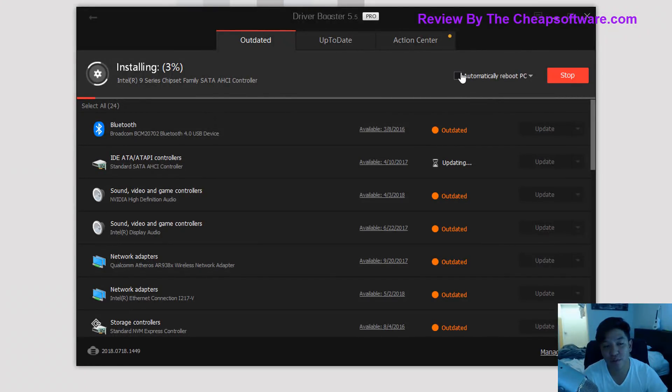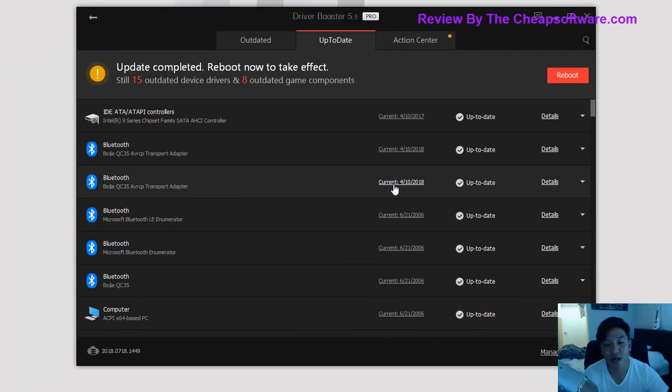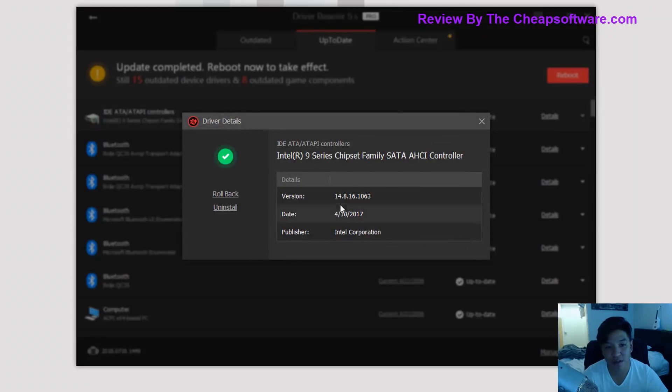You can even have it automatically reboot your PC afterwards if a reboot is required. We'll go ahead and let this run in the background. You also have tabs at the top for things like checking drivers that are up to date. Just like that, the driver was updated but you have to restart for it to take effect. You can see all your drivers that are up to date, and get more details on a driver by simply clicking on it.